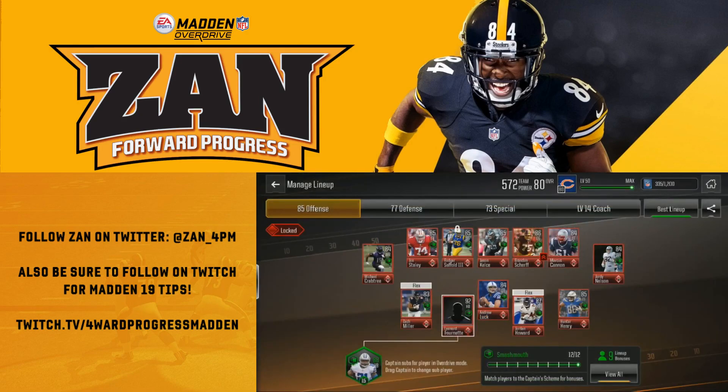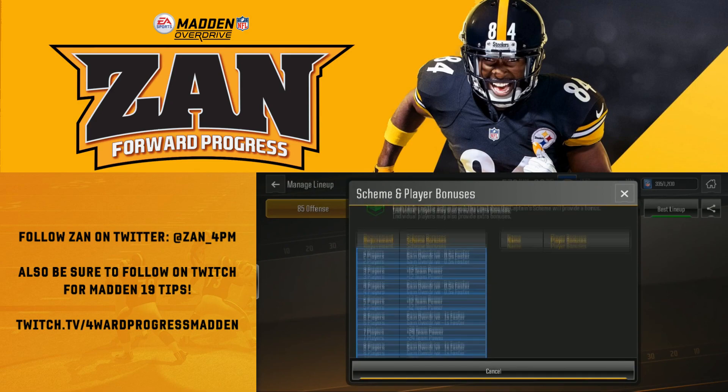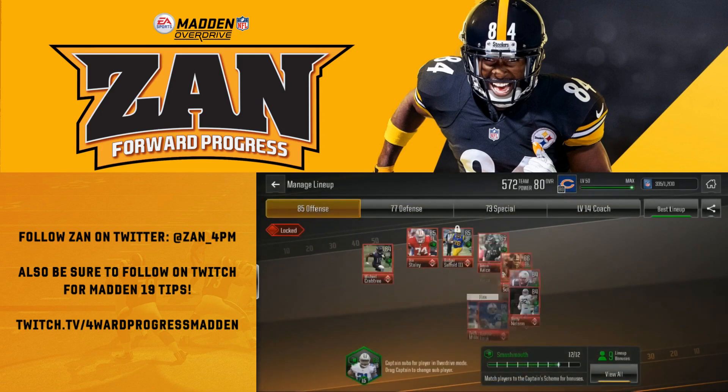Since he's a Smash Mouth player, we're going to try to surround our offense with players of the same skill set. As you can see here, we have 12 players with that type of scheme, and the more players you have in your lineup with that skill set, the more bonuses you get — including team power and gaining your overdrive faster.